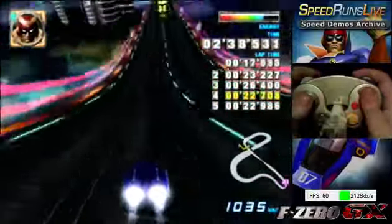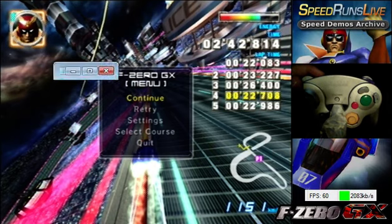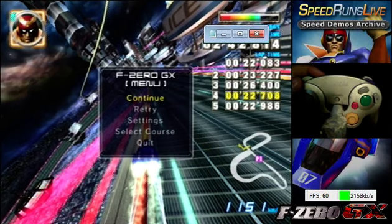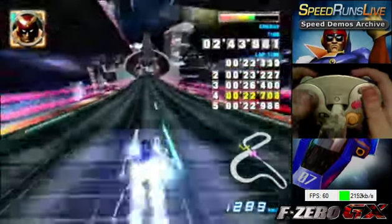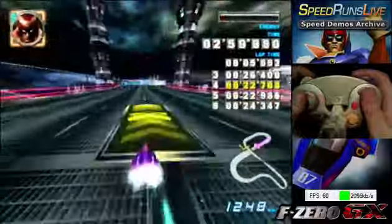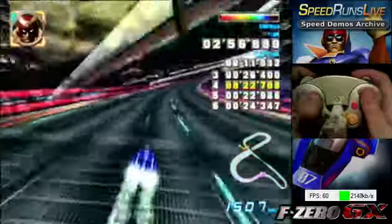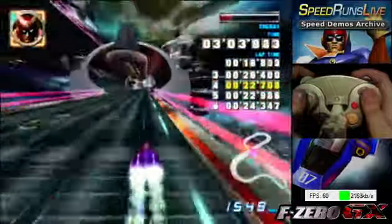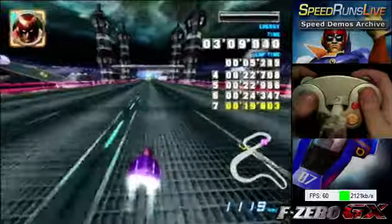A visual cue for when you want to hit A again and boost: look at the energy bar. As you use a boost it'll scroll down, and when the boost is over it will stop. The moment it stops, you can boost again. When you have the rhythm down, the energy bar will just keep going down smoothly and you won't notice it stop at all — that's how you'll know you have the rhythm down fairly well.